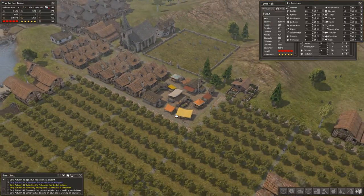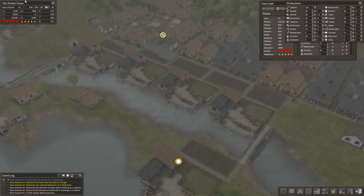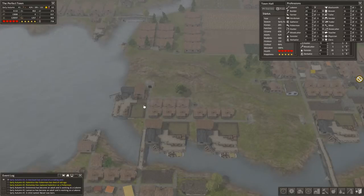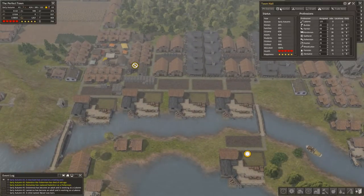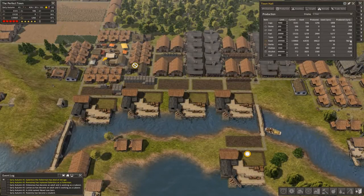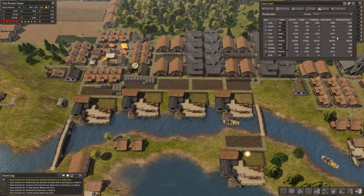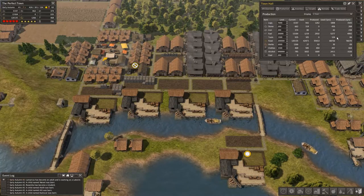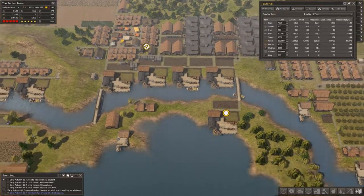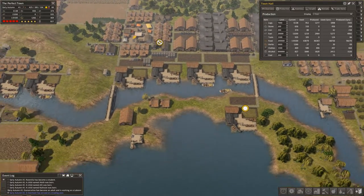Hi everyone, this is Honeywell and this is episode 16 of the Perfect Town. In this episode we're going to do a little bit of town assessment and make some adjustments. If we go out to our production tab, you can see the amount of tools we produced last year were 84, which isn't a lot and really isn't going to be enough. We've been surviving on a huge stockpile of tools, but I want to guarantee a more steady supply.